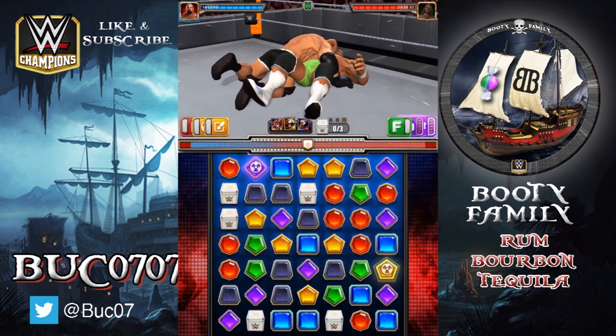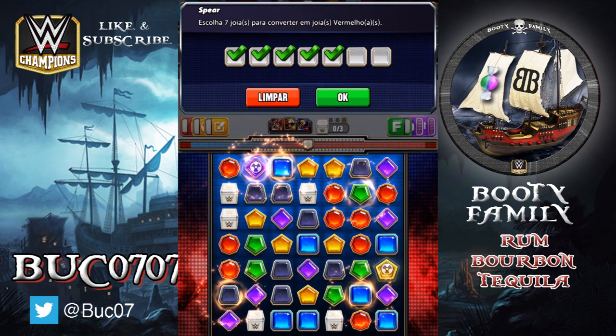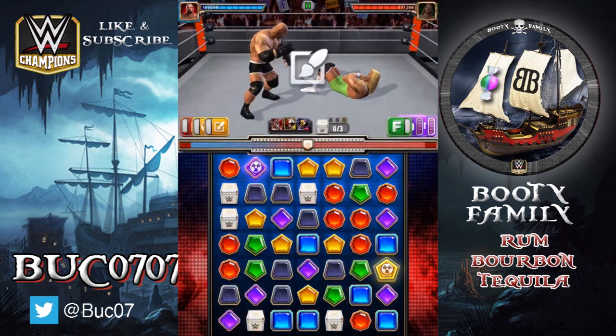So now with your choose move, choose seven is fantastic and red gems are pretty strong. What you're trying to do here is charge your red finisher, which is a high charge, but you're also hoping to cause some damage with these blast gems that you've just put on the board.